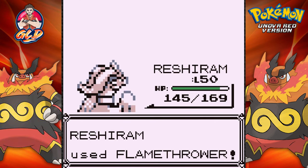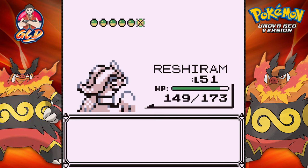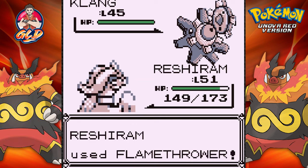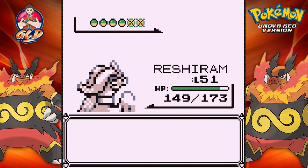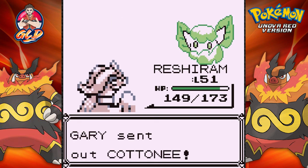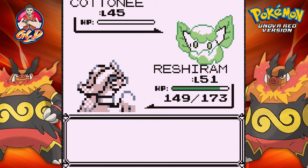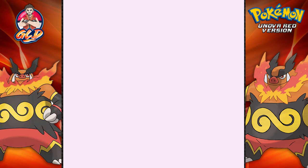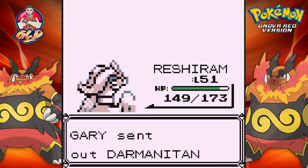Let's use Reshiram and just fry this Pokemon — fried chicken right here! Reshiram grows to level 51. Klang is coming out, so let's continue with the Flamethrower attack for the win again. He keeps sending out Pokemon that I can beat with a Fire type. There goes another one with Flamethrower. Now he's got Darmanitan, so let's see — Krokorok, let's do it.